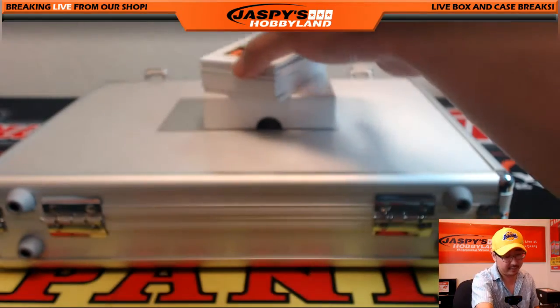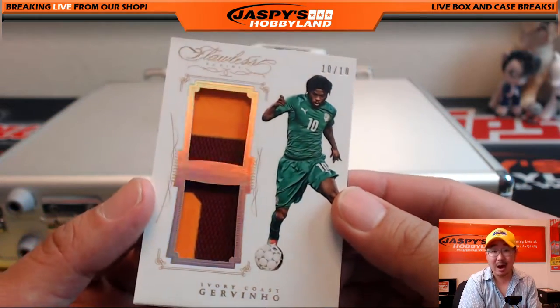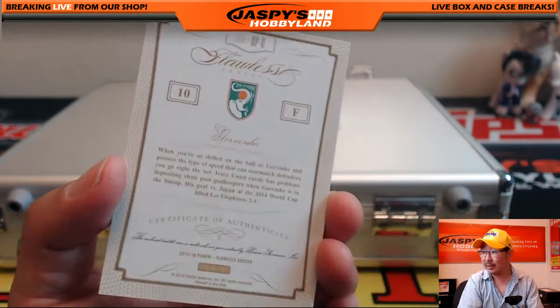We've got a two-color dual relic, 10 out of 10 — Gervinho for Cote d'Ivoire. Derek Watley getting the Ivory Coast. Nice dual relic — love the big elephant on there too.